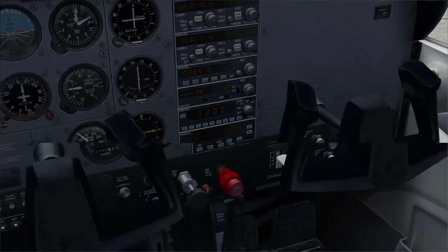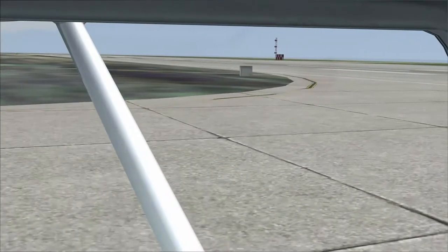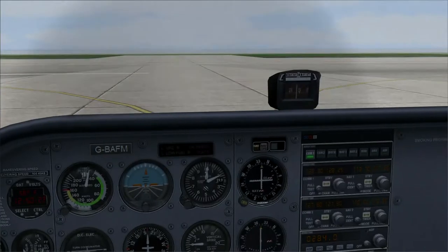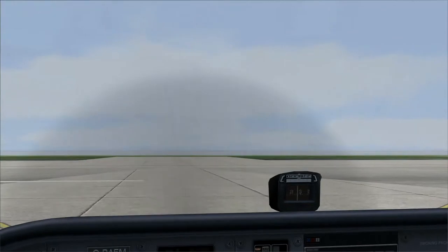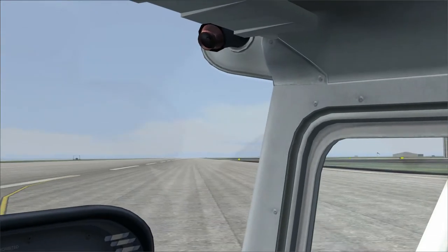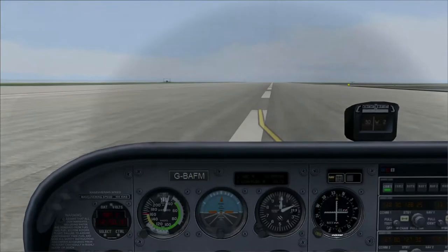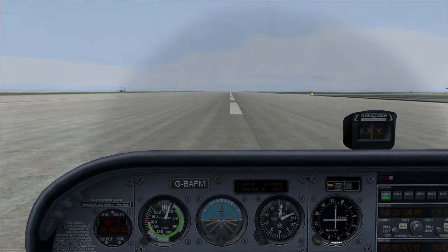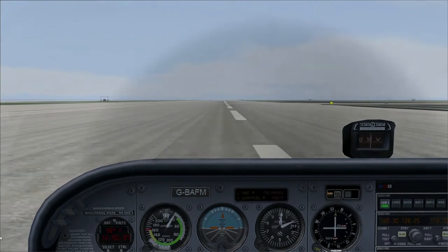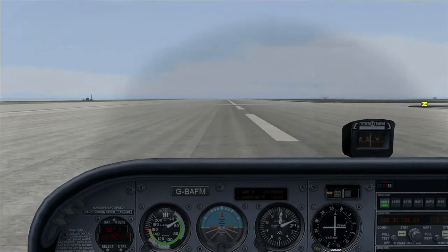Throttle up a bit. I'm going to put down ten degrees of flaps as we did before. As I say, there should be nothing on the runway, but it never hurts to have a little look. We're going to do a rolling start. It's going to precess to the left again so you just have to fight it a bit — lots of right rudder — to keep it straight.